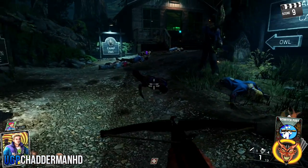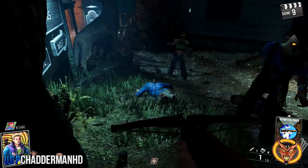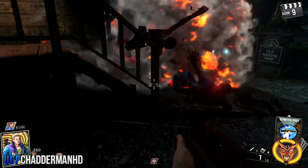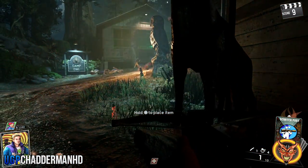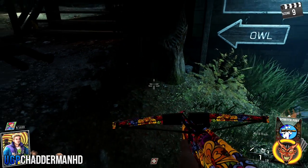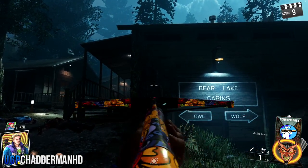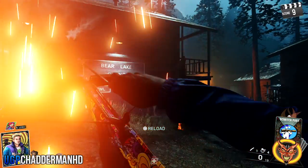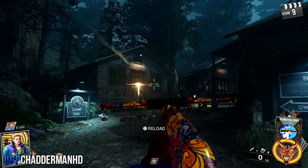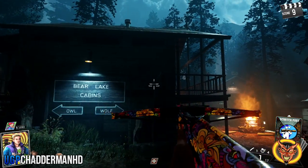Once you can pick that part up, you will automatically be given the upgrade to the VAD crossbow, and the upgrade depends on which statue you do. As you can see here, I've picked up the owl part and this gives me the acid rain. It looks really cool because when it shoots, it shoots a lot of acid rain from the sky, and it doesn't cause any explosive damage.